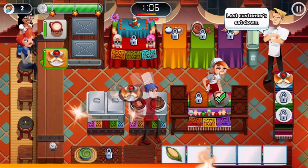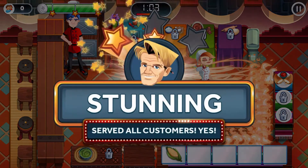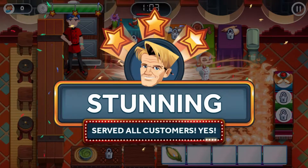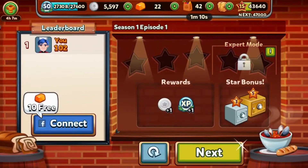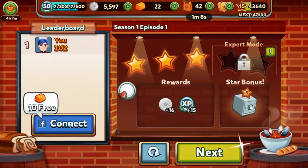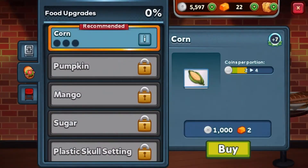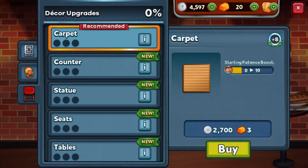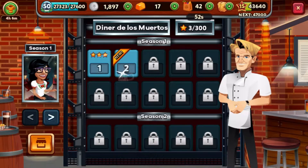Last customer sat down. All customers have been served and Super Gordon has been triggered despite there being no customers left — that's probably one of the best things I've ever done on Restaurant Dash. The sweet corn is recommended, and so is the carpet and the counter, but we need 2,600 coins. At least I'm okay on funds right now.